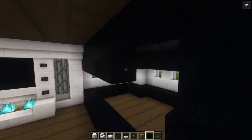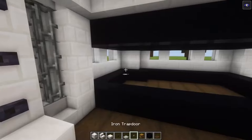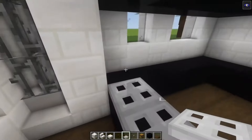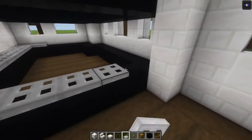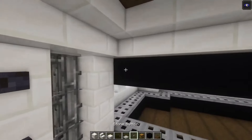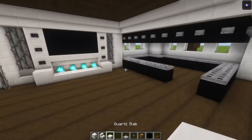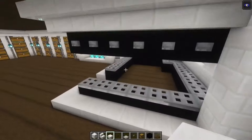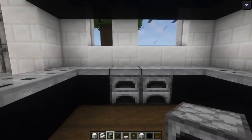Now the top row we are going to connect together like that. Go ahead and add your stairs going across — on top take your trapdoors and place them in. Then take some buttons and place them in. Underneath you want to add your slabs going across like that. Okay, now we got a lovely kitchen.